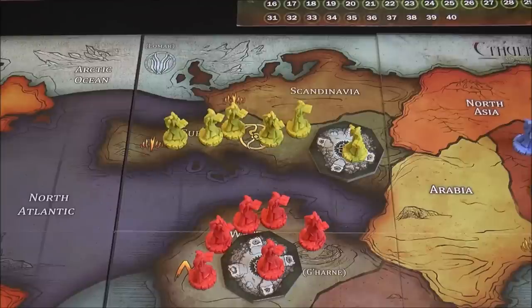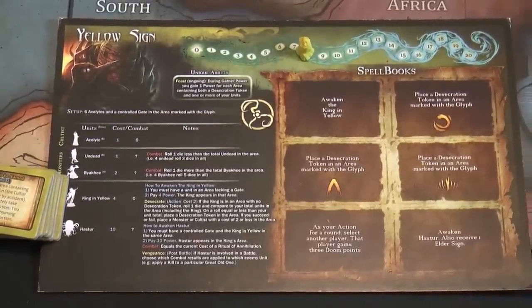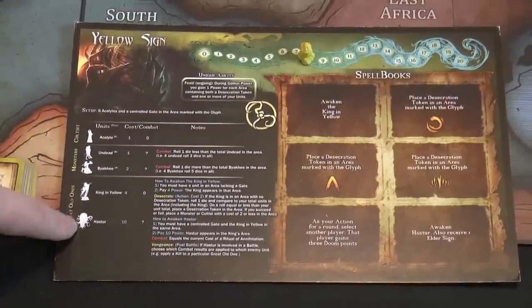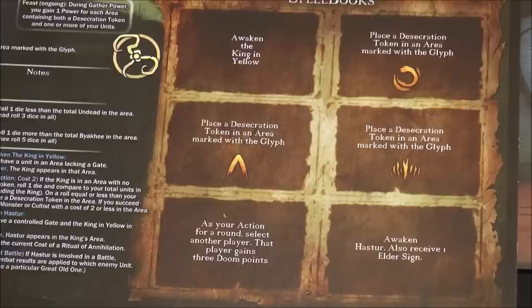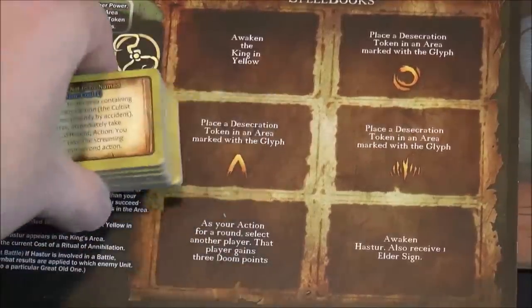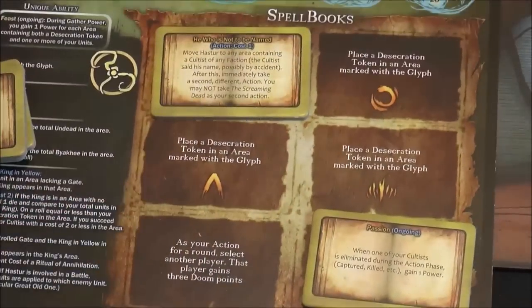Each player gets a special player board in their color with a marker to track power. Everybody starts with eight power. The yellow Sign faction has two Old Ones: the King in Yellow and Hastur. Each faction has six slots for six spells. You win by getting the most victory points, but you can't win until you've unlocked all six spells. For the yellow Sign, you unlock a spell by awakening the King in Yellow for the first time, or by awakening Hastur, or getting an Elder Sign.